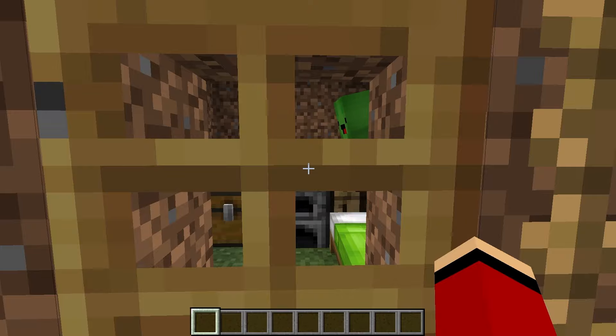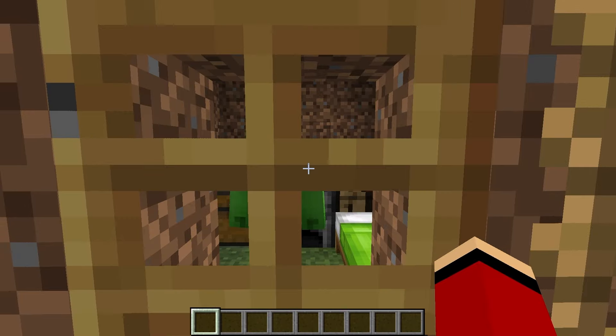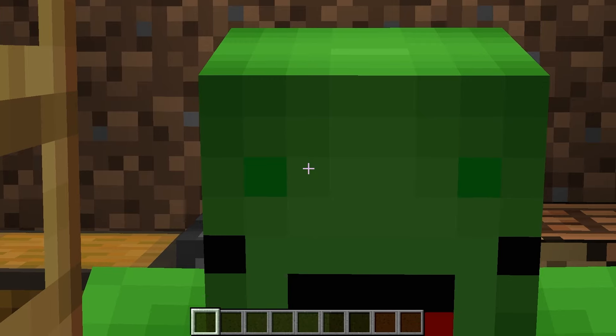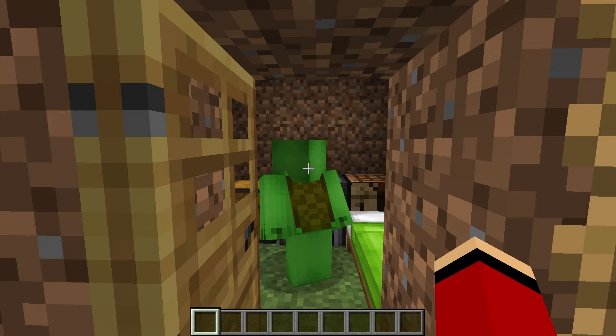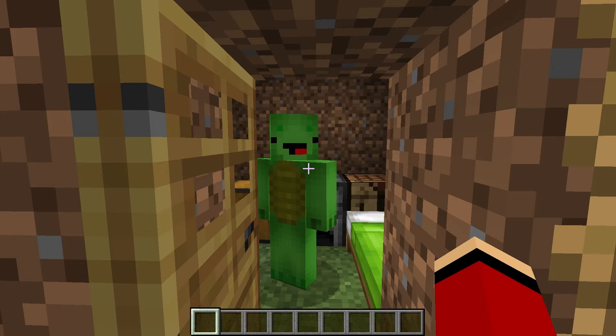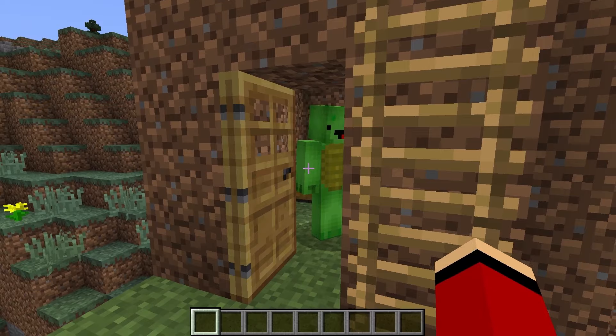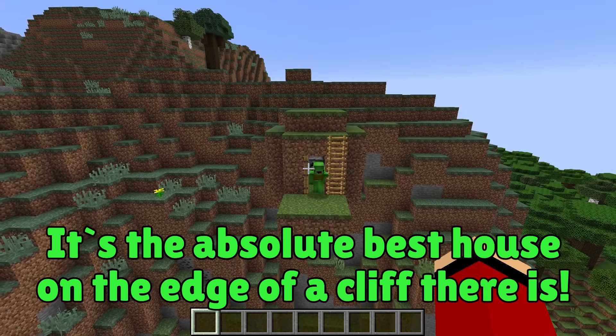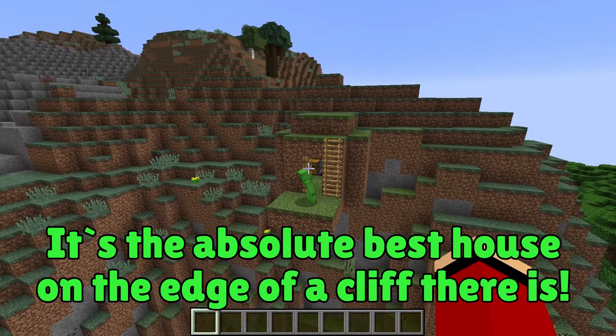Mikey! Oh, JJ, it's you! Welcome to my place! So this is it, huh? It's kind of amazing and super wild! Yeah, I know! It's impressive, right? And it's my very own home! It's the absolute best house on the edge of a cliff there is!